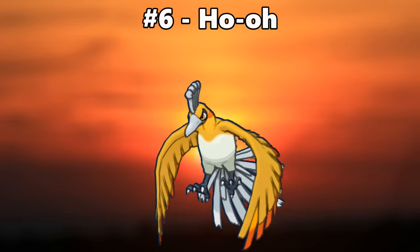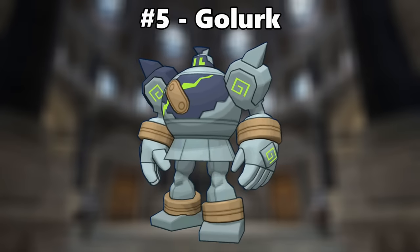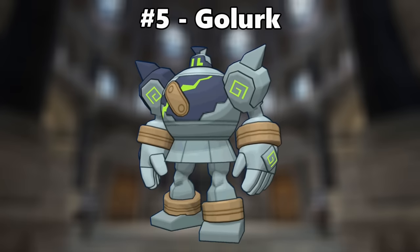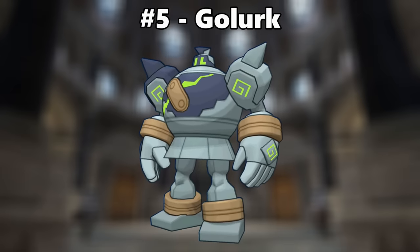Number six is Ho-Oh, my favorite shiny legendary. It's a Johto rep with a gold and silver color scheme — can you get more poetic than that? Number five is Golurk. I think making Golurk's body more gray in color works really well for its automaton inspiration, but they didn't just do that — they also added lime green accents to make it stand out. That is fantastic.